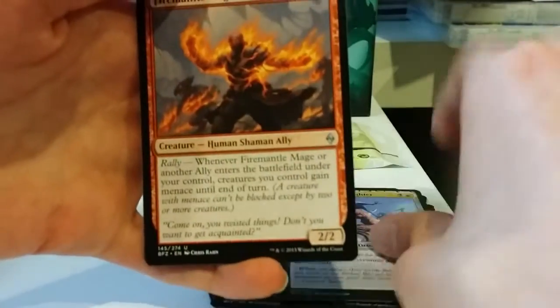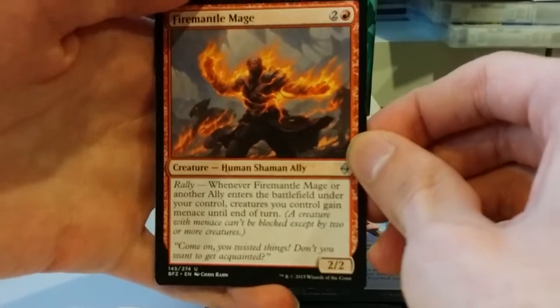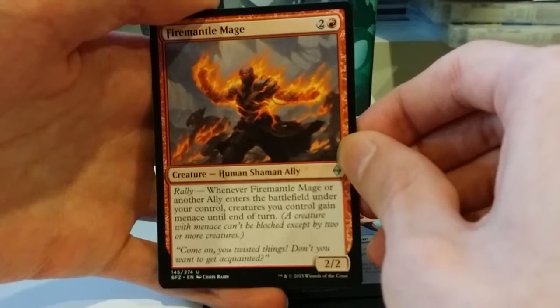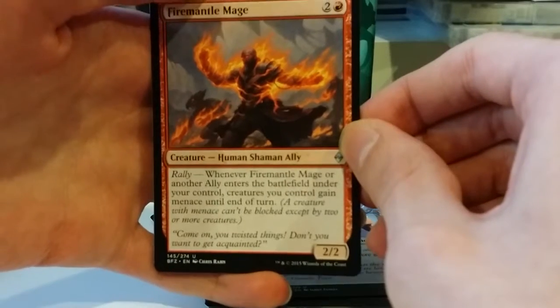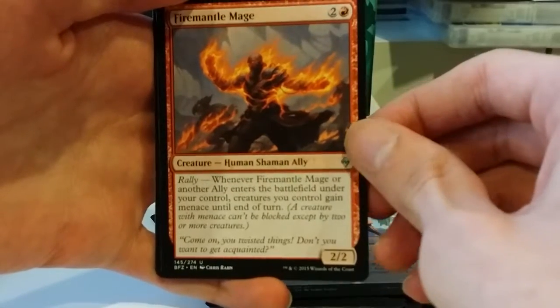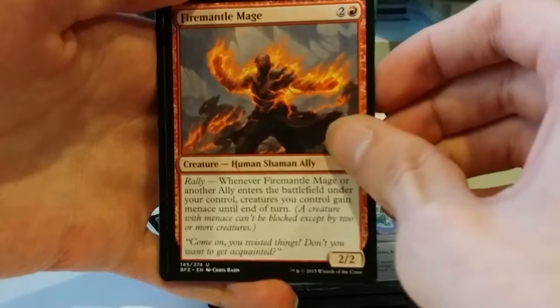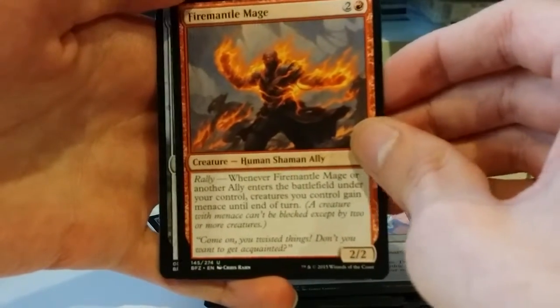We have the Fire Mantle Mage. I don't think I've actually got this one yet. He's 2 and a red for a human shaman ally. Whenever he or another ally enters the battlefield under your control, creatures you control gain menace until end of turn. Creatures with menace can't be blocked except by two or more creatures. He can be pretty good — gives a lot of your dudes evasion. So they can't just chump your 1/1s with a single 1/1, they're going to have to use two.